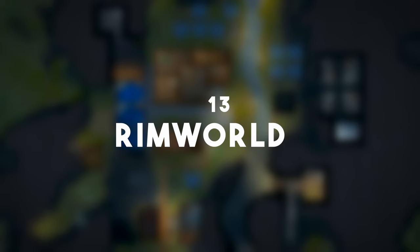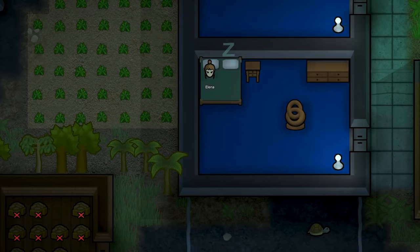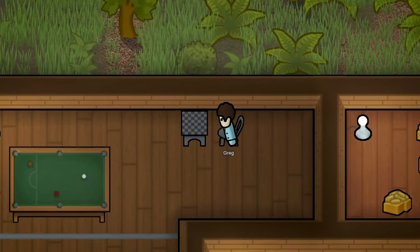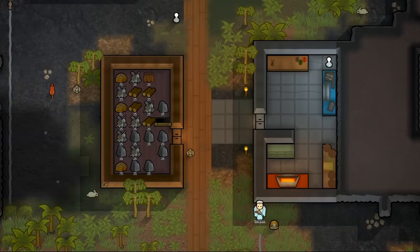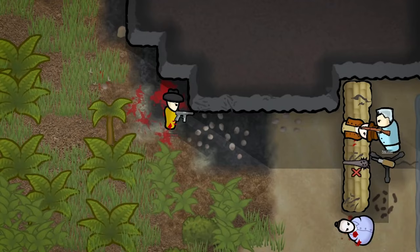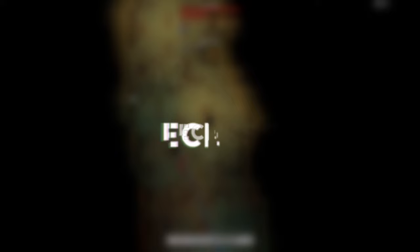If you want something more brutal, number 13 is RimWorld. Again very similar in visual style to the previous games, but don't let that fool you. RimWorld is an insanely tough colony building simulator where you are in charge of an entire colony and your goal is to survive. Because of the game's insanely interesting AI director, which gives you completely different scenarios every time you play, no two games will be similar — making it very difficult, yet insanely fun and interesting.